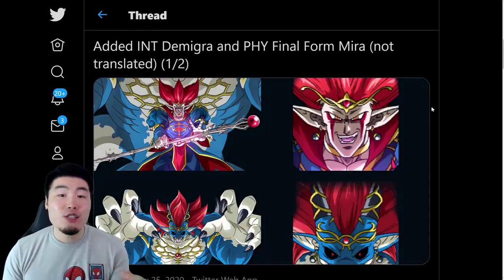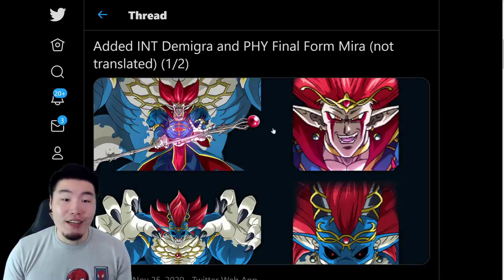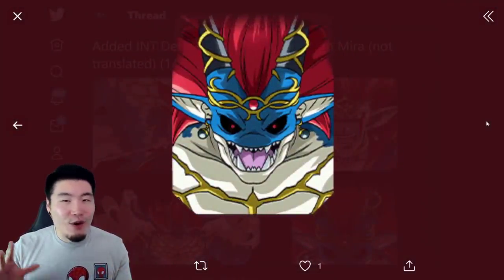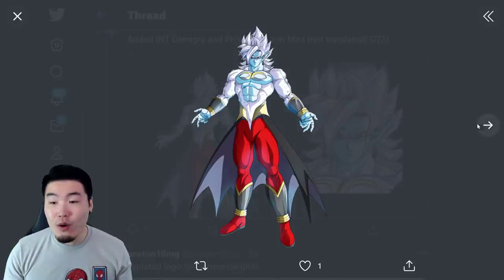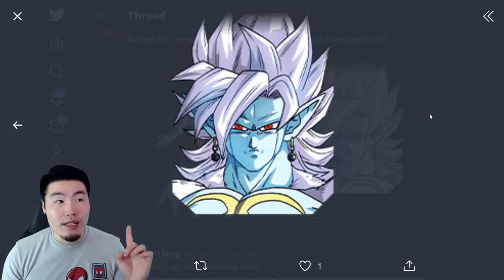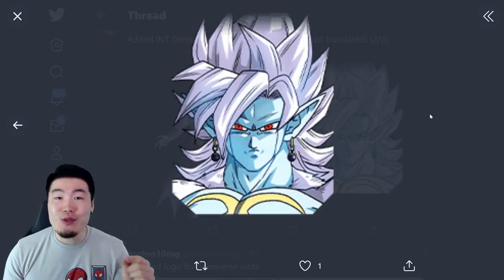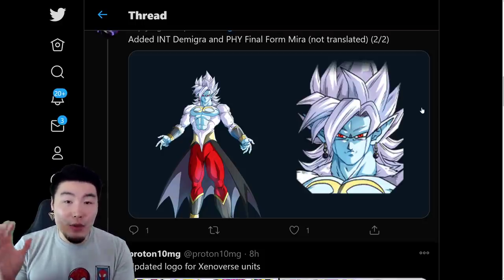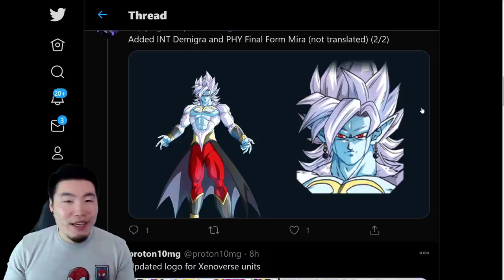Starting from the top, we have the untranslated assets for the Int Demigra as well as Final Form Mira Dokkan Awakenings. This is for Int Demigra right here, along with his Transformed or Giant form. I'm not too familiar with the Xenoverse characters. And then we have Final Form Mira as well. The Dokkan Awakening assets for Toa were actually added to the Global database with the last data download because she was in the new story event. All three of these Awakenings are currently untranslated, so even though they're in the database, they're not ready to be released yet. They probably won't be coming out for this celebration, possibly within the next couple of weeks or months.